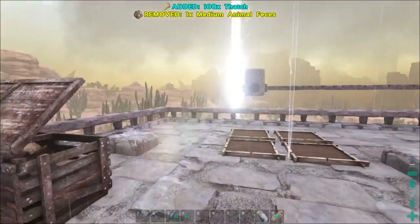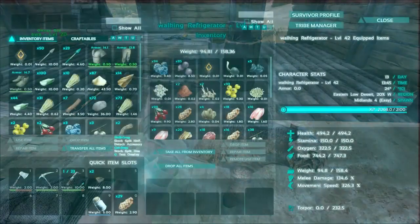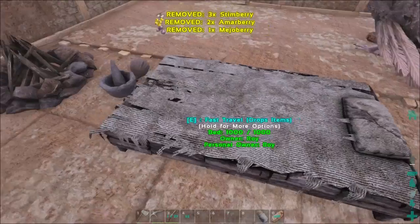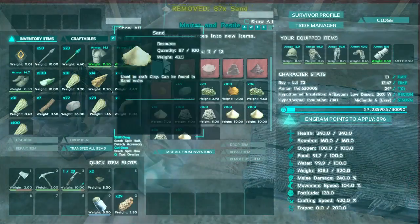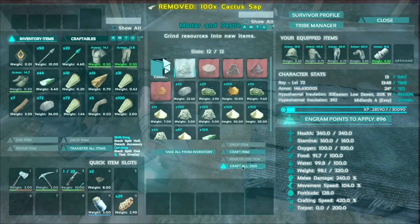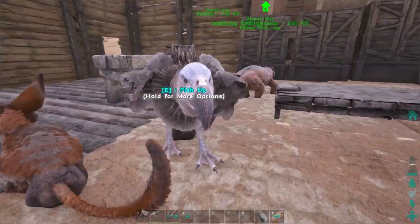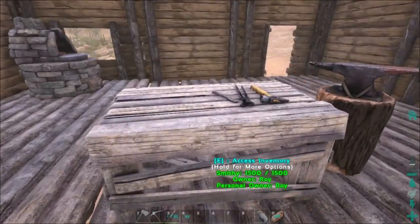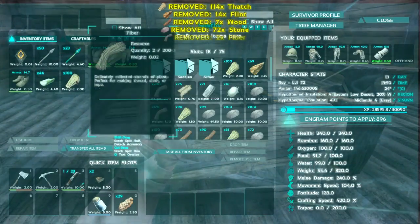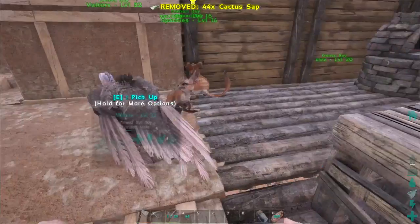Let's drop the rest of my stuff and collect the beacon. I'm starting to like these little guys — the Jirobas or whatever they're called. They're cool. They warn me about sandstorms or incoming rain. They're awesome.